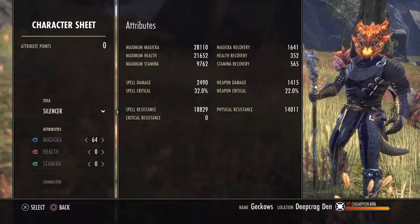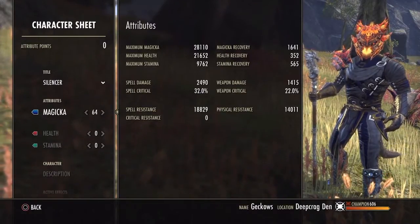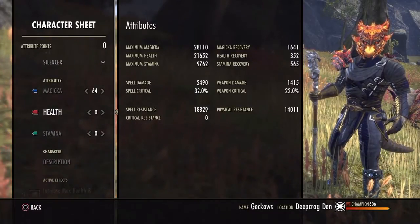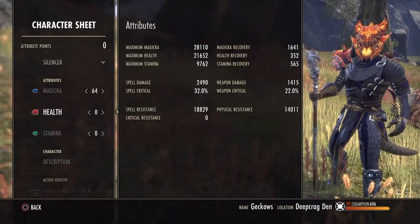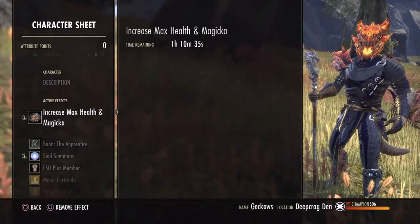These are our basic stats here, unbuffed. I go 64 into Magicka, nothing into health, because my health is around 21K right now with food. For our food, we just go with max health and Magicka.